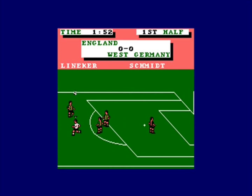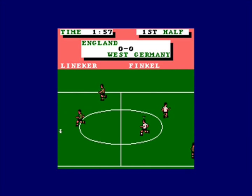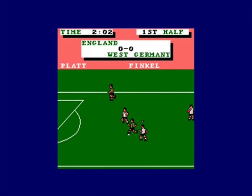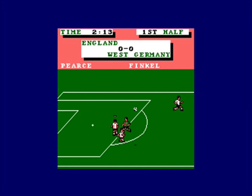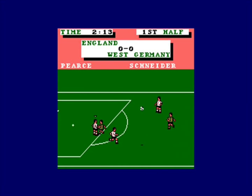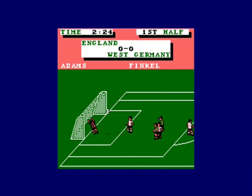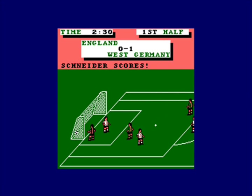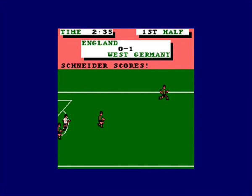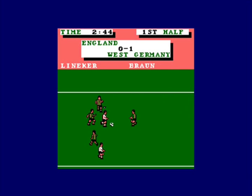The Amstrad is in Mode 1, which is four colours but higher resolution with smaller pixels. Arguably I think this works better — though it perhaps comes down to personal preference. I just like the nicely detailed players and it's a lot clearer what's going on. Although I don't like the colours of the strips, you can still easily identify what's going on. The Germans have scored.